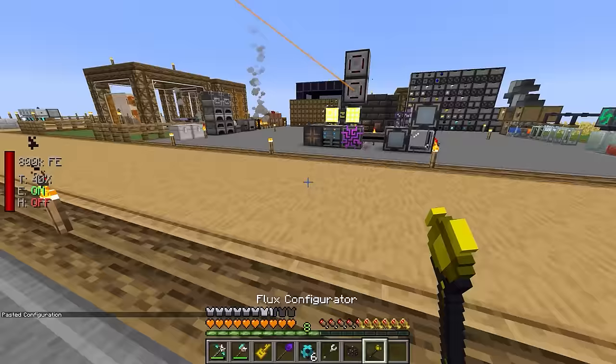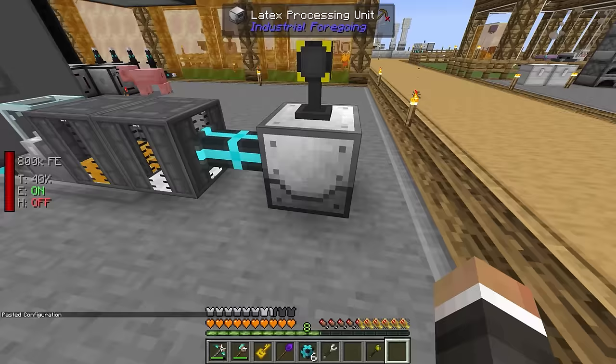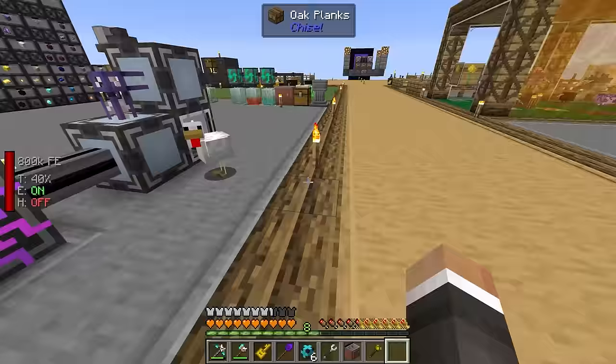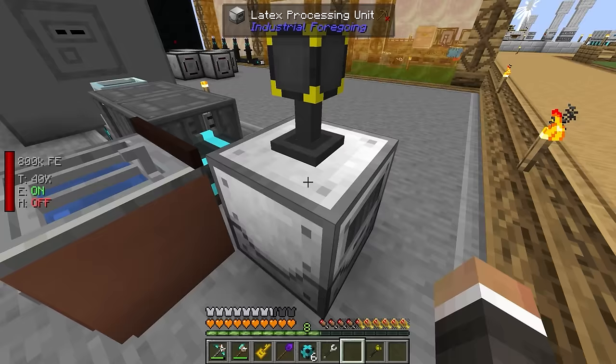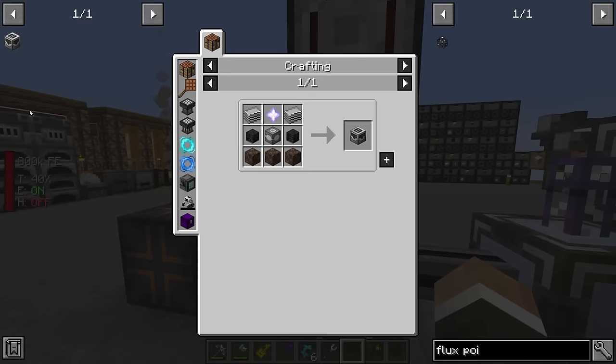We also have our flux configurator, so it should be as easy as doing this and this. And over here, the exact same thing on the crusher — boom and boom. Now those are permanently going to be filled with power. We also need water — I forget that every single time. The pipes can extract from multiple sources, and it totally does work — you can put both fluids through one pipe, which is pretty nifty. That's going to passively make this rubber, which is good.